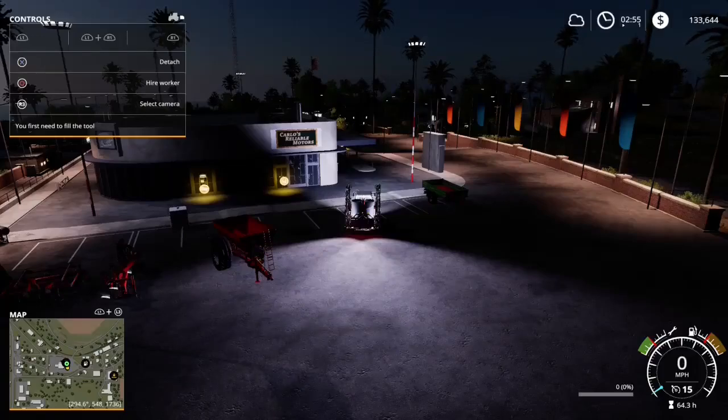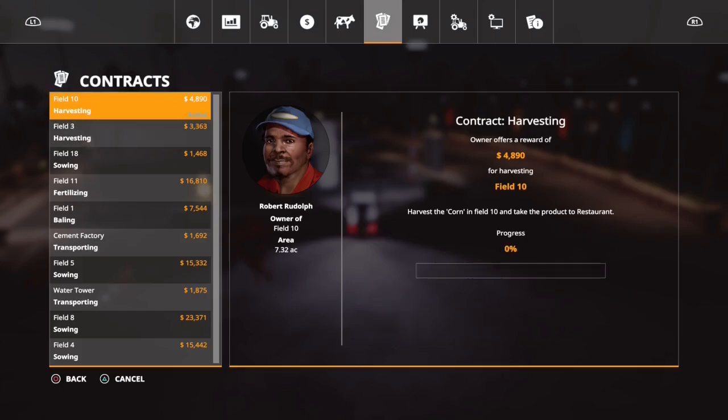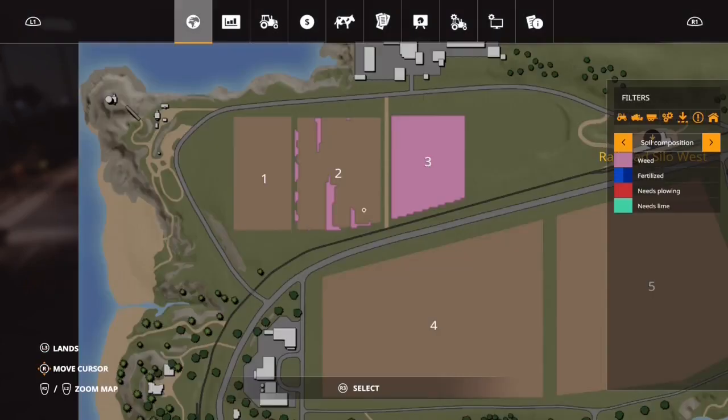Welcome back to Farming Simulator 19 on PS4. This is day 167. We just finished up working some of our own property, Field 17. It's not daylight yet, so we're going to look for more work — contract work.